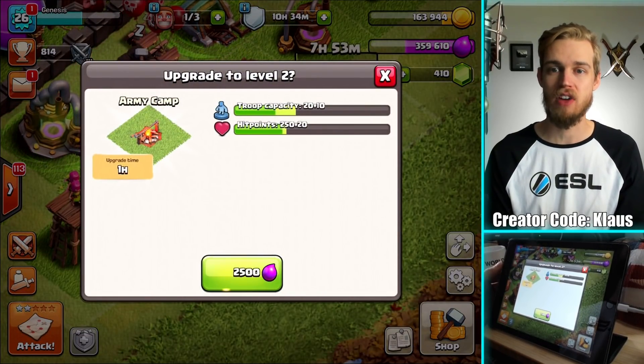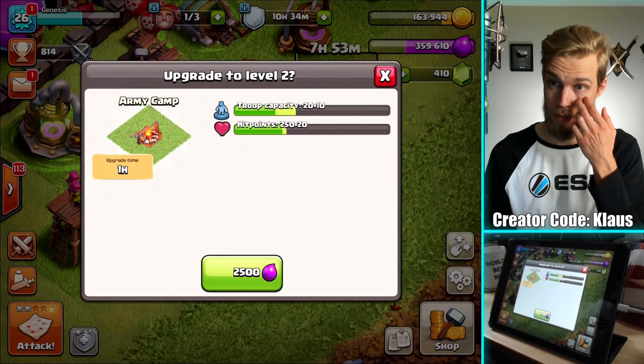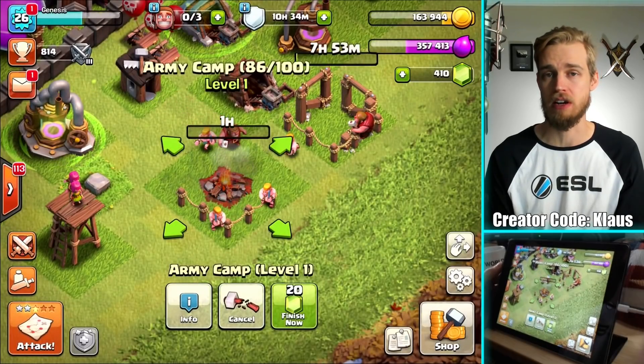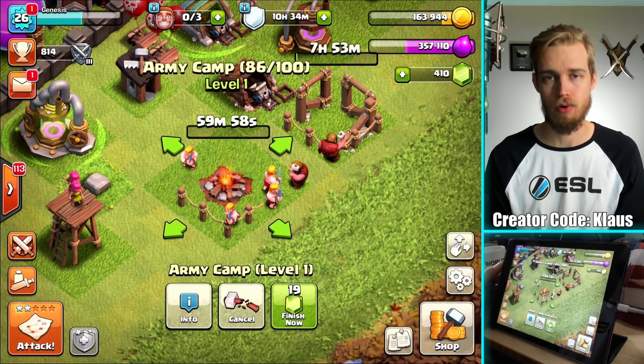So I'm going to do this — 2,500 elixir, one hour. That was a no-brainer. Three, two, one — bam. That was literally a no-brainer.